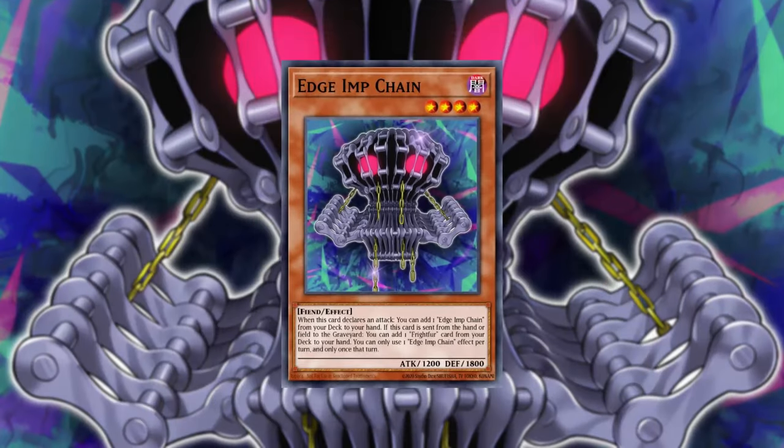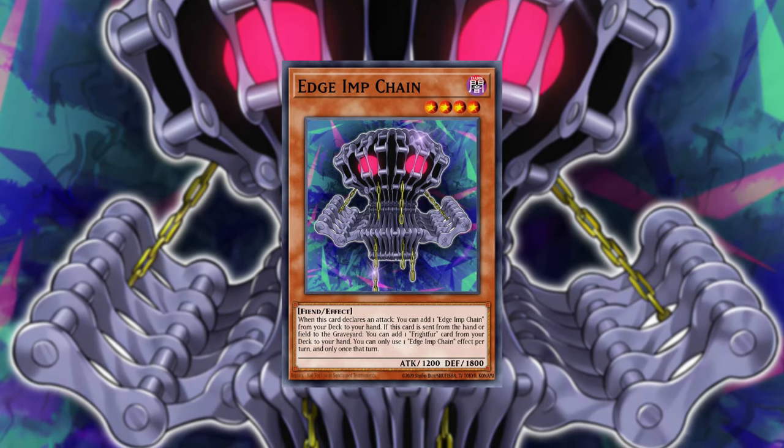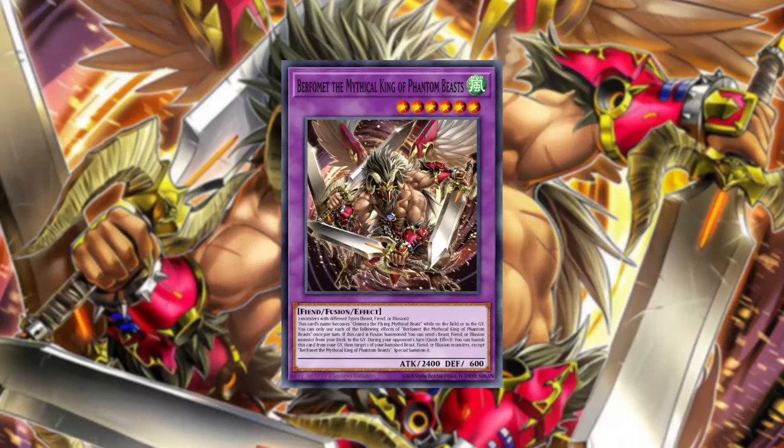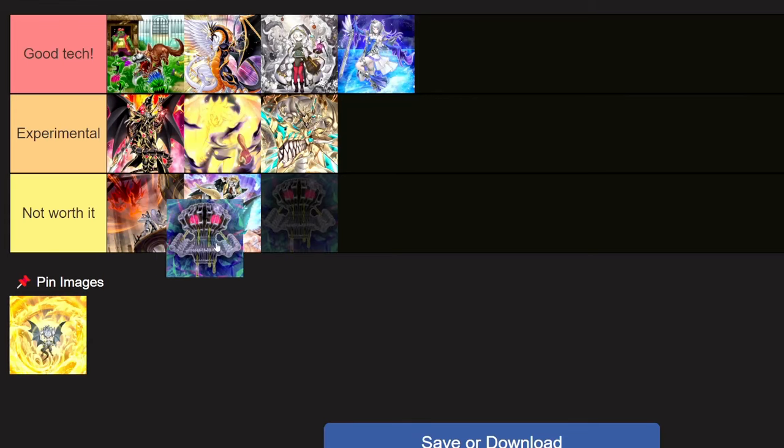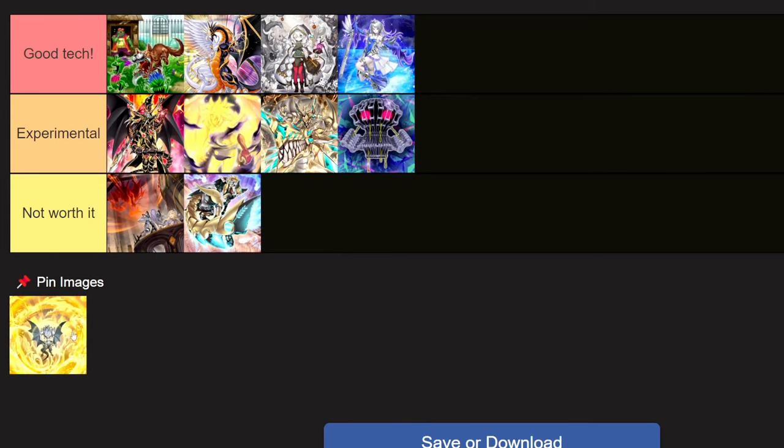And if you go first, those cards in hand really do nothing for you. While in decks like Chimera they do a lot — they get the combo going, they fuse a lot, they get you fiends in hand. In Branded right now it's more of a board breaker, which is why a lot of European players have been playing the whole engine in the side to go second. So maybe it's experimental right now because of that side deck application.